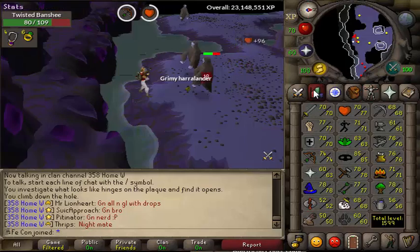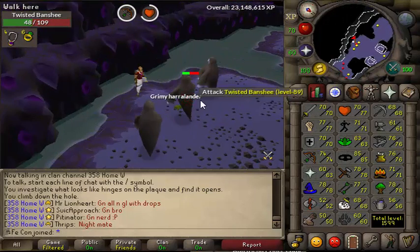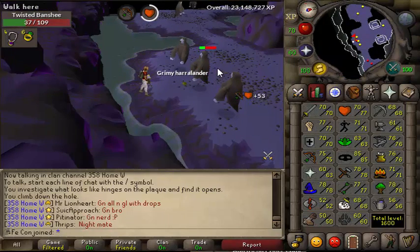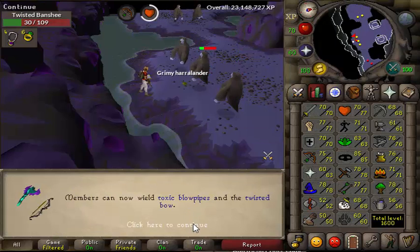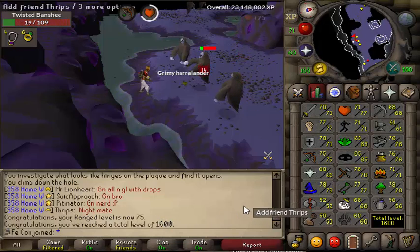So I range them, and we'll be picking up 75 range, which is not really that beneficial at the moment, but once I get a blowpipe it's gonna be freaking awesome. And then when I get my twisted bow, obviously that's gonna totally be in there. Oh shit — 1600 total level, I didn't even know that. Freaking Pit comes on and gets like 40 levels and then I'm all discombobulated.